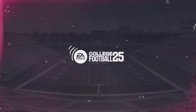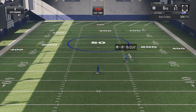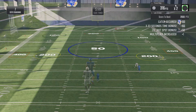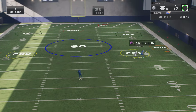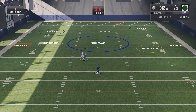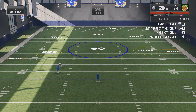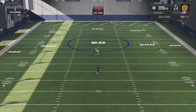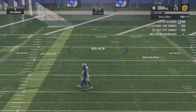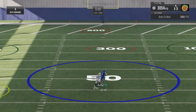If you chose a team where you have to fight for your spot, you'll need to do the receiver battle position battle. Same thing — click Tom, start the drill. Look at that, got bronze already.